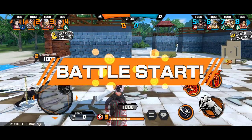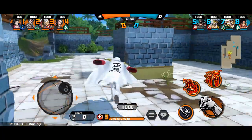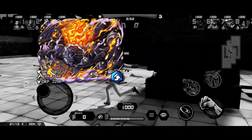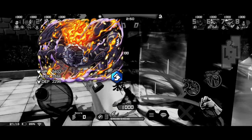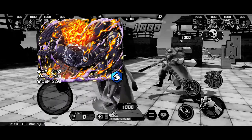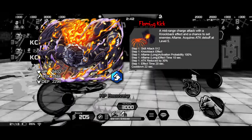Hey guys, it's Punk, and in this video I want to show you my concept of how I think King should be when he comes to the game. If you didn't already notice by the thumbnail, I think he should be a blue runner — it makes the most sense since Jack is a green attacker and Queen is a red defender, and the runner role suits him pretty well.